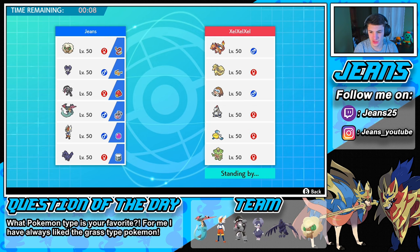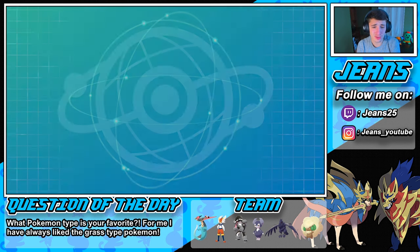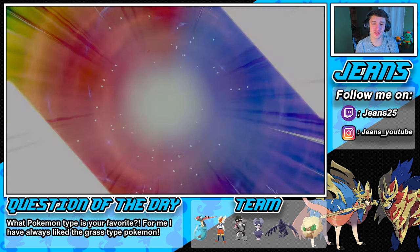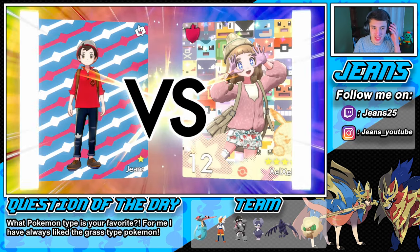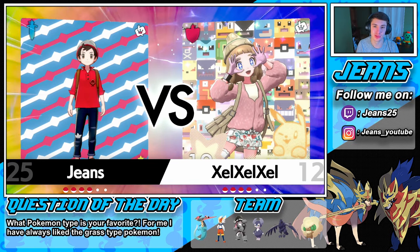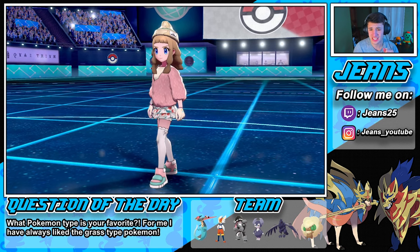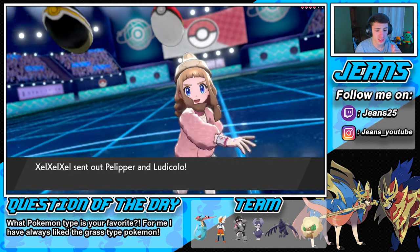Actually, I don't think Cinderace is really gonna thrive if he brings that rain team out. So I think we're gonna swap out that Indeedy for Cinderace and bring Obstagoon in to give him a little bit of love and show him off in this video. Obstagoon is an absolute beast — same thing with Cinderace.